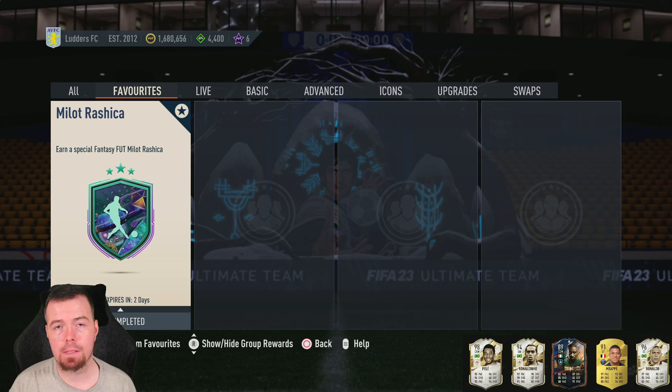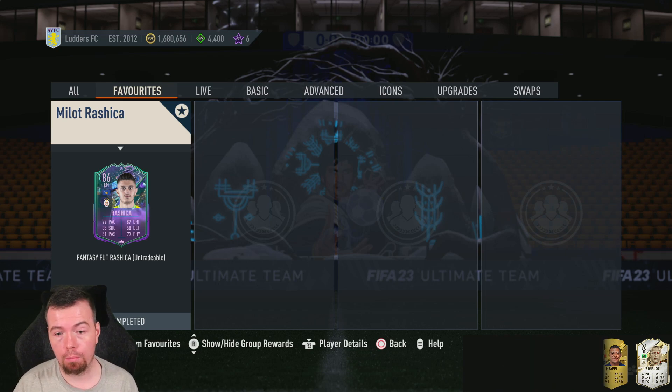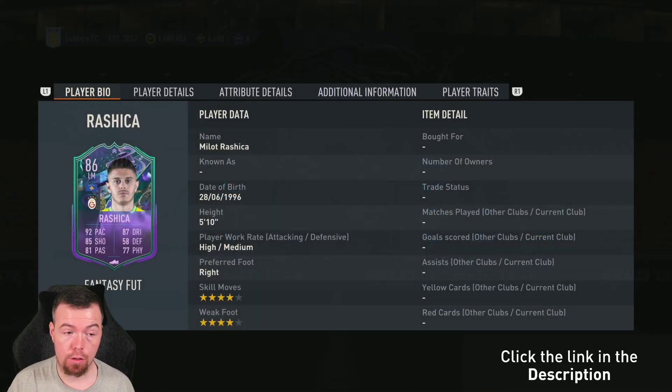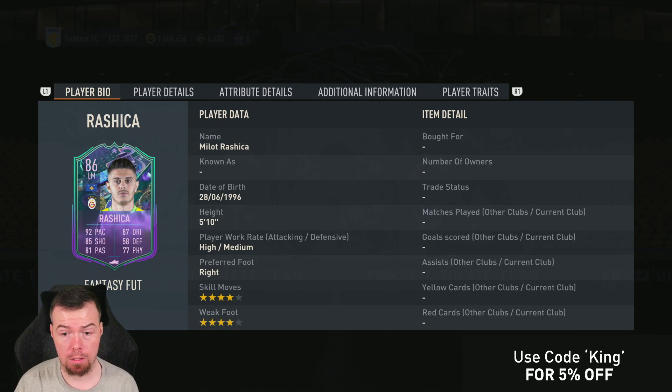Welcome to another Foot Fantasy SBC video. Today we have Foot Fantasy Mila Rysica — it's a shame he's not in the Premier League anymore, but he is in the Turkish League. The good thing is Galatasaray is one of the top teams there, so he should be getting some upgrades. I'm not sure if he plays though — let me know in the comments below. He's 86 rated, left mid, with 92 pace, 85 shooting.